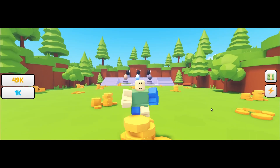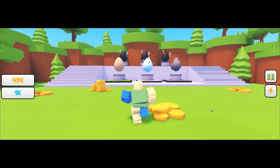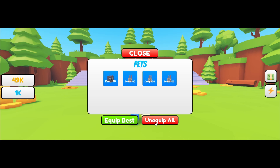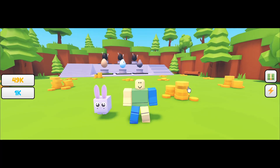Hi everyone and welcome back to a new tutorial on the how-to-make-a-pet-simulator exercise game series. In this video we're going to be taking a look at how to make an unequip all button, an equip best button, and we are also going to be adding a text label that will display how much damage each pet deals in drops and coins.